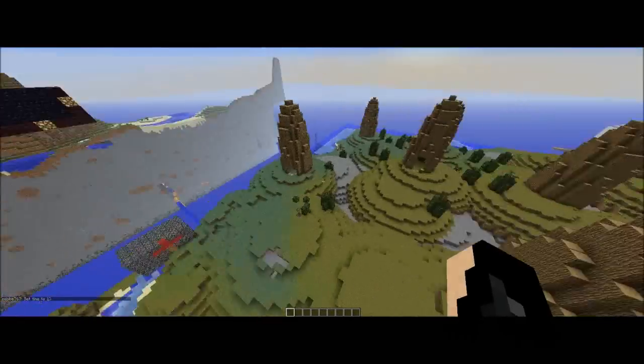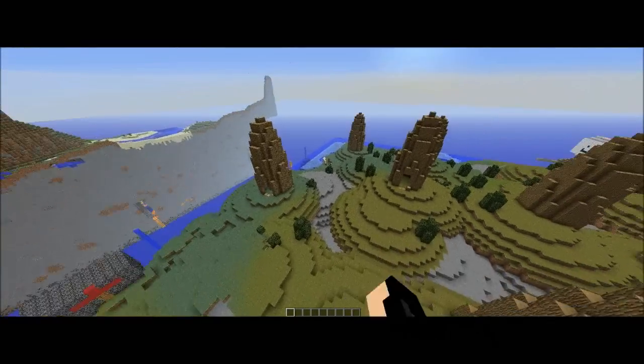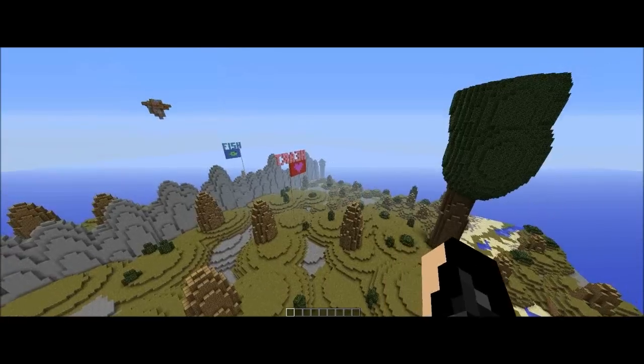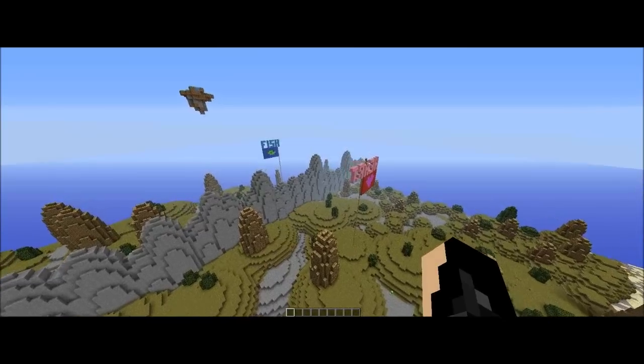When you start off, my beta testers usually went for the wood first, got some wood, then got stone tools, and then they rushed one of these three objectives. Because what I've done with this map is you have a wall in the middle separating the two sides, as I previously said.